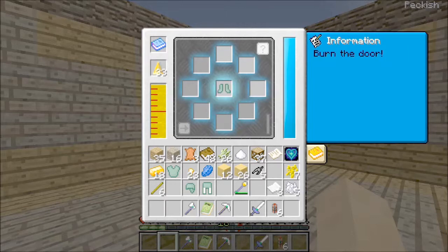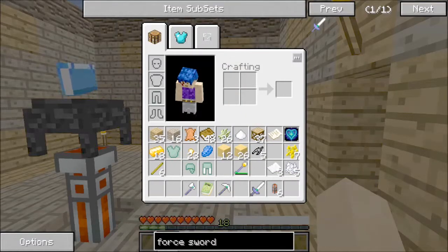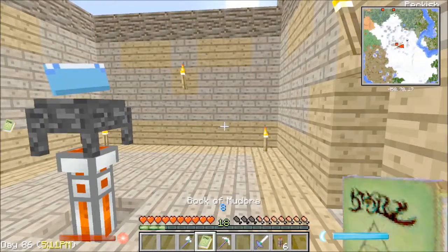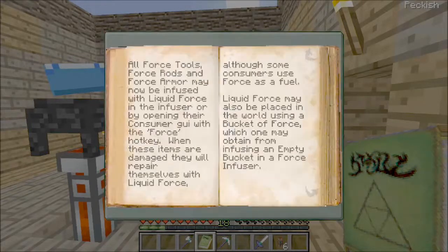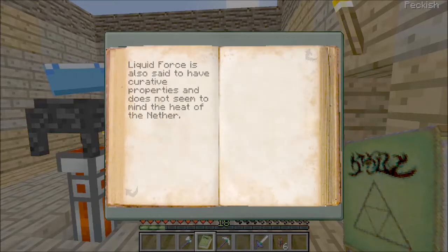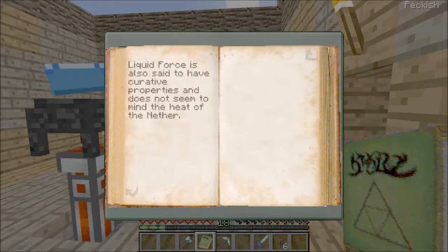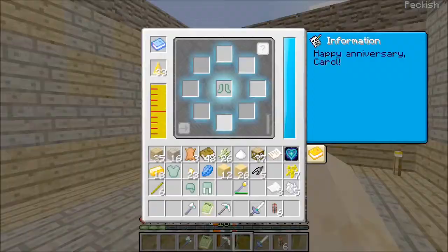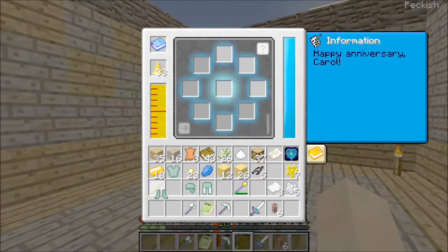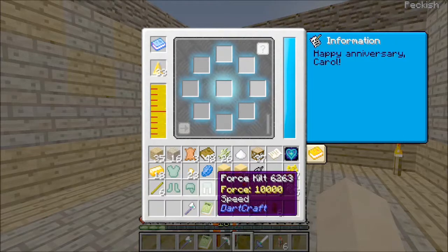This mod doesn't really cover too much in its book. It has a book right here, but it's confusing to navigate because if you go into liquid force, it'll tell you what it's used for — like 'it doesn't mind the heat of the nether' — but it doesn't tell you how to get it in the first place. Anyway, we've got all of these pieces with speed now.